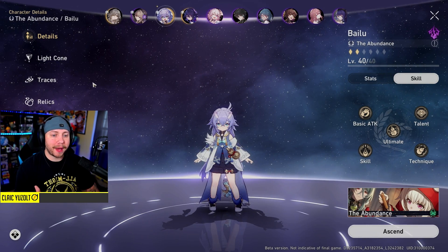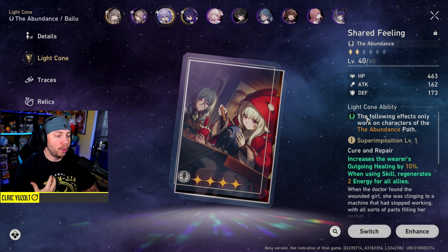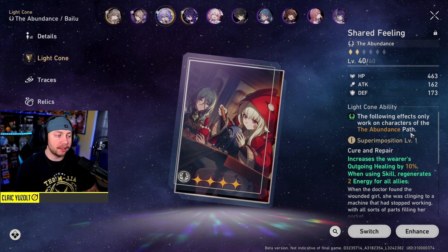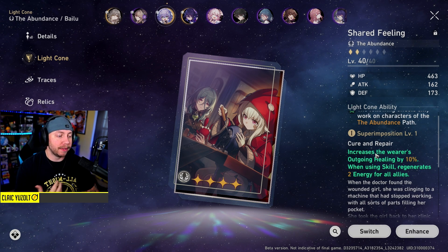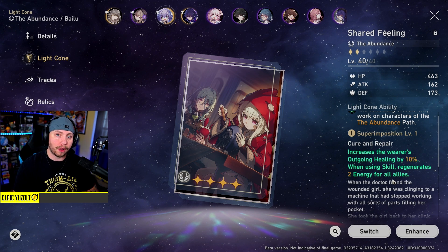Talking about equipment for Bailu - I'm not going to get into it too much because I'm just learning the game. When you put a light cone on, which is essentially the weapon of the game, it needs to be matched to their path. This one is for Abundance - if you don't match the path, you won't get the ability. This ability increases the wearer's outgoing healing by 10%, and when using a skill, regenerates 2 energy for all allies.